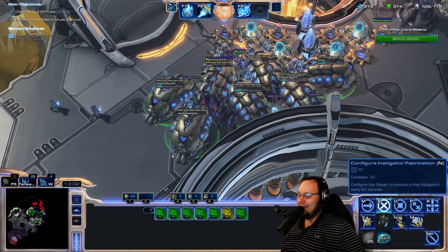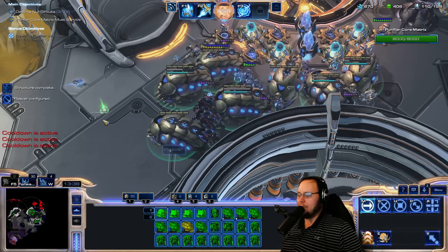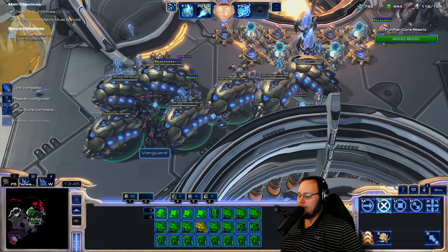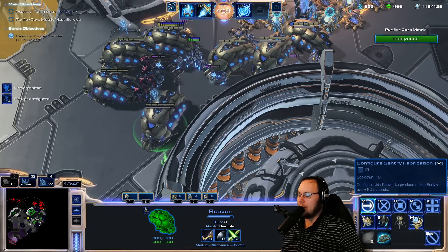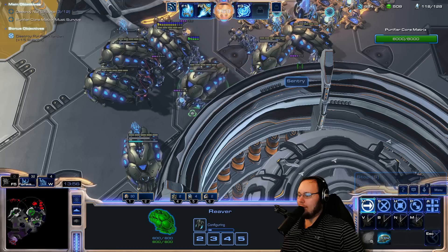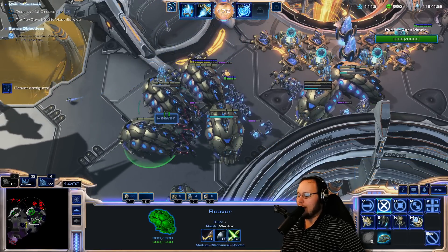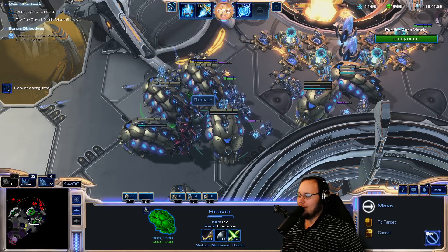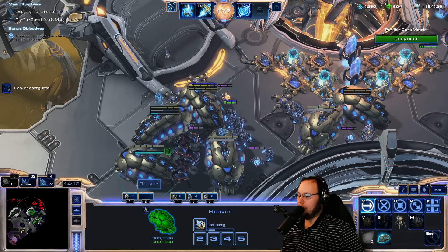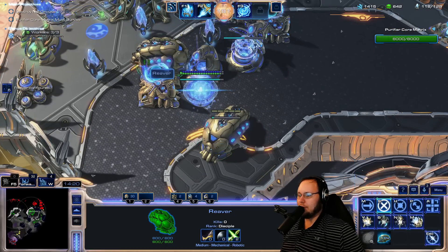That's why there's a base over here. I think I was switching people's configurations there for a second — I don't want to do that. If it doesn't have an icon there, it's not configured yet. No more Instigators — I accidentally hit Instigators for everybody. That's bound to M, but M is for move. Easy fix.